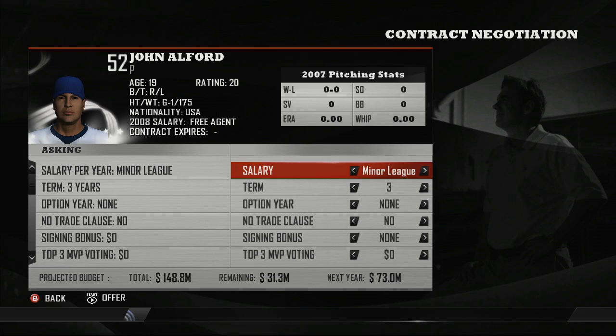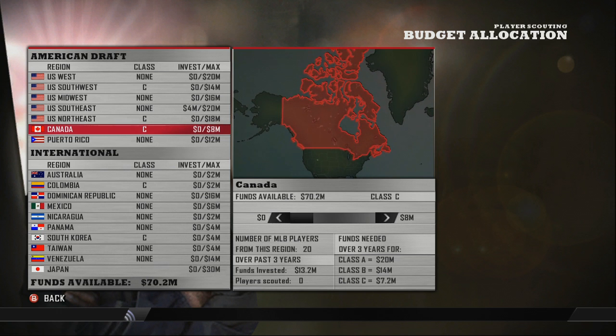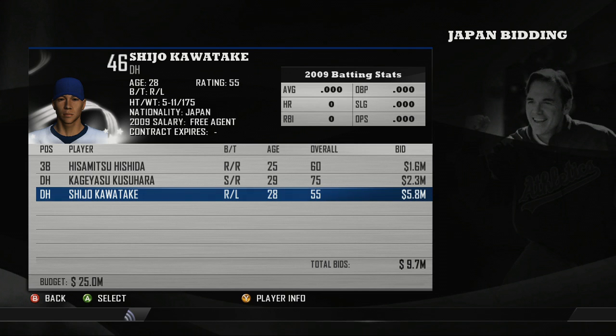For instance, a lawyer or businessman will be highly skilled at negotiating contracts and trades, but won't be as strong at scouting and player development as former players, coaches, or scouts.